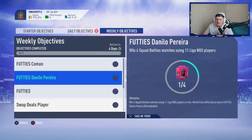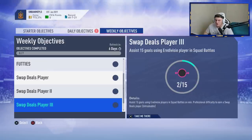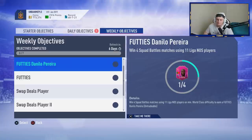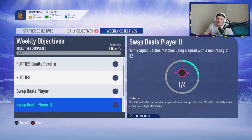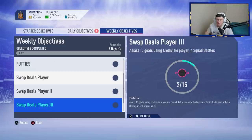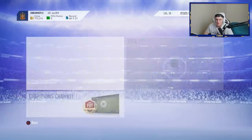The Danilo Pereira one is also pretty easy, and you can complete three weekly objectives in one with this one. You have to win four Squad Battles matches on minimum World Class difficulty with a full Liga NOS team. To get one of the swap deal players, you also have to win four Squad Battles matches with a max rating of 82 on World Class difficulty, and assist 15 times using Eredivisie players on Professional difficulty. It's super easy and I'll show you what I've been doing.